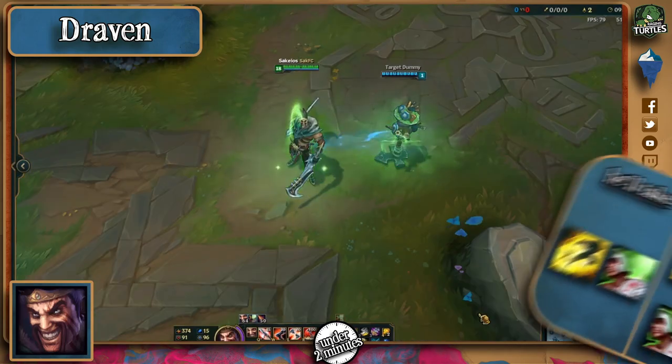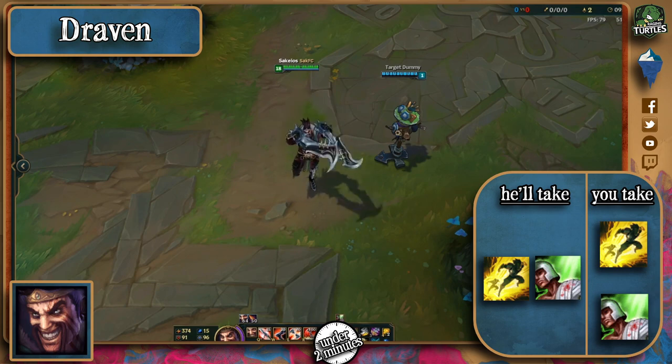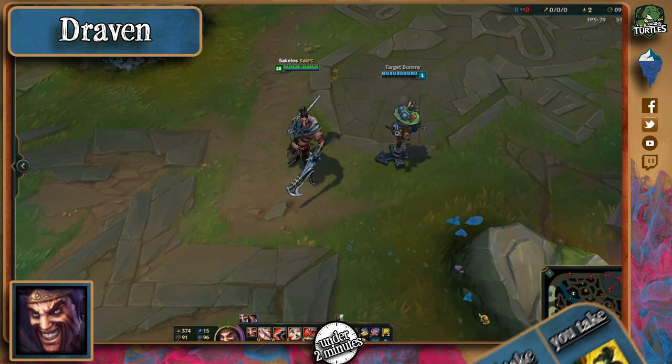Unless the meta changes drastically, ADCs will take Flash and Heal, and so will you if you're an ADC. The good thing about ADCs is that almost no one builds CDR, so you can be sure that both Flash and Heal will take 5 and 4 minutes respectively to be up again.